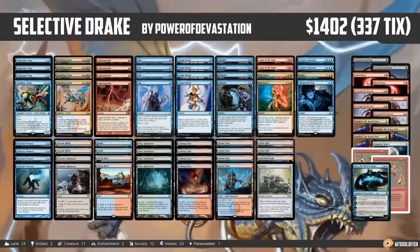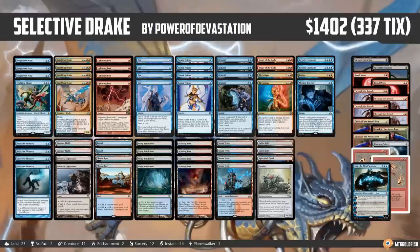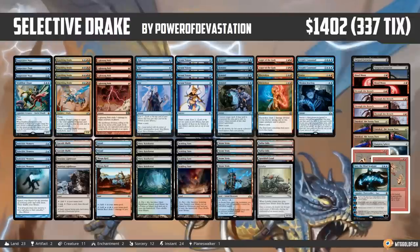This is a deck that I want to feature because the combo is built around one of the worst cards in the history of Magic — at least traditionally — but now, thanks to a Guilds of Ravnica card, it can potentially be a two-card combo piece that just wins the game. This is Selective Drake Combo. It comes to us from Power of Devastation, so thank you so much for submitting a super cool deck.